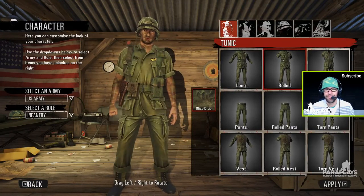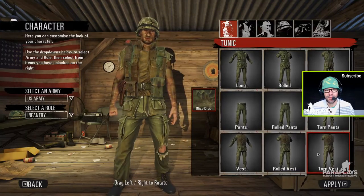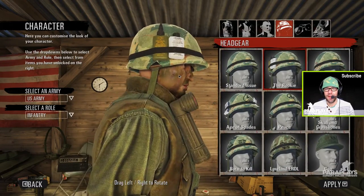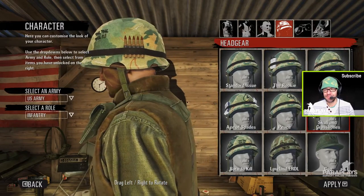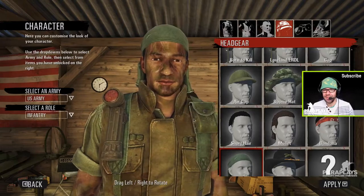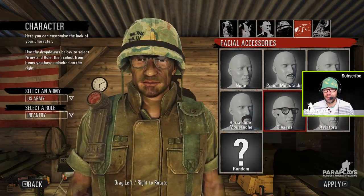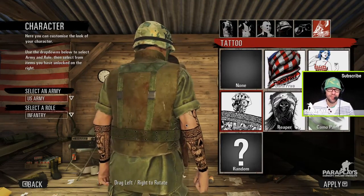Torn pants, rolled pants, vest, rolled vest — we'll go for rolled vest. We've pretty much got the jacket on so we're not really going to see much under there. And the same for the head — helmets. 'Born to Kill' will be in here somewhere. Peace, Born to Kill, skull and crossbones. Bandana — 'Smell of napalm in the morning.' Need a surfboard! Boonie hat. I think we'll go for Born to Kill — it's got to be traditional. We'll put some aviators on. We'll get some tats as well.